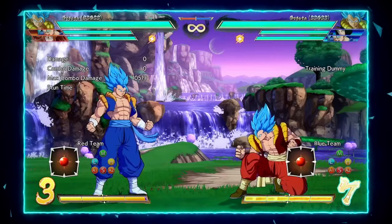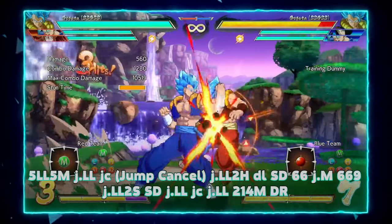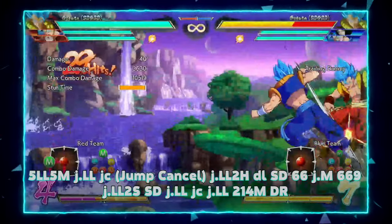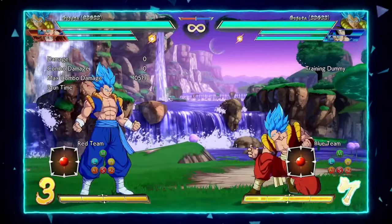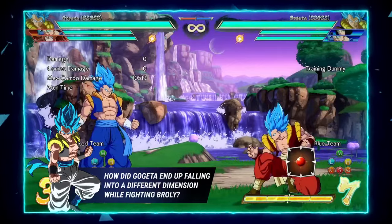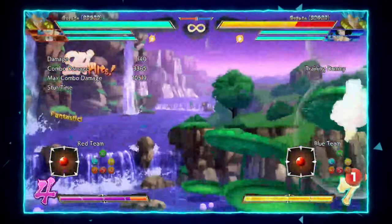For the first route, it's his mid-screen route from j.M. This combo gets you to the corner from about three-fourths of the screen away. It works off air-to-air, converting from assists, high scaling on jump-ins, and low scaling for mediums — it is old reliable. It is a bit tricky initially since you have to time your super dash properly, but once you get used to it it's consistent. If you are too early on the super dash, you can still continue — it just won't re-jump — and you're still able to DP and combo.